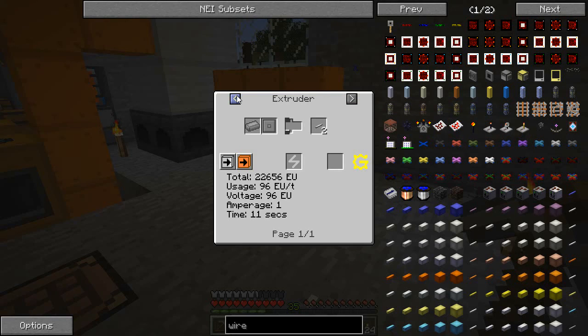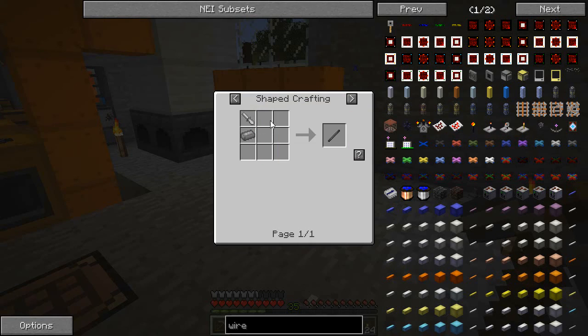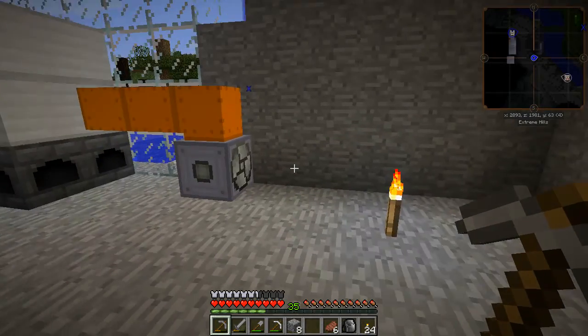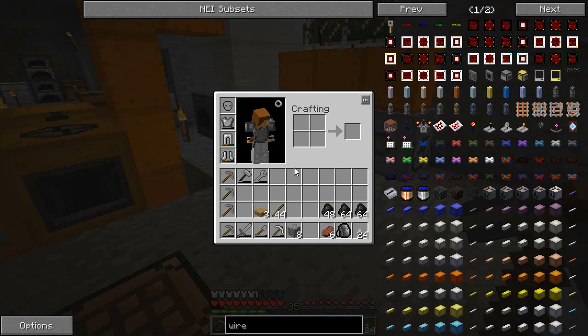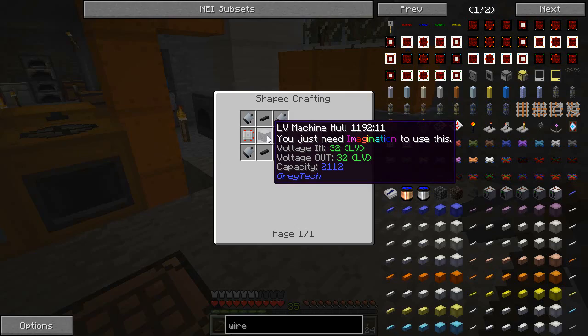The other thing that you probably need to know is the magnetic iron rod that tripped me up last time. Rather than needing magnetic iron, you just have to go with some redstone — a normal iron rod with some redstone. So we'll make this wire mill first and see where we go from there, see if we can get some wires happening. I'll see you in a moment once I've made a bunch of these prerequisite components.